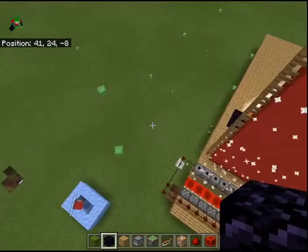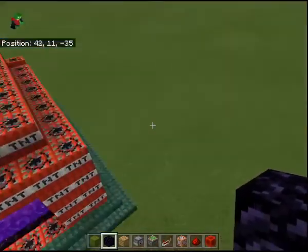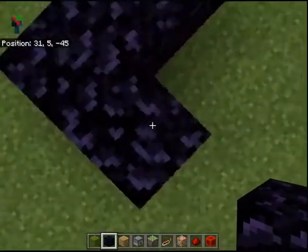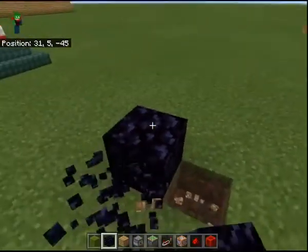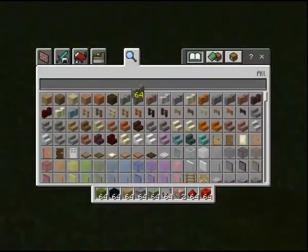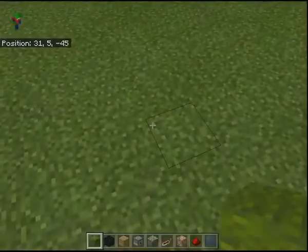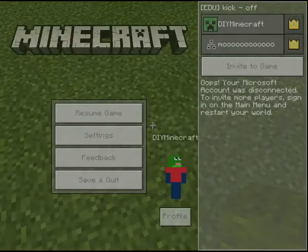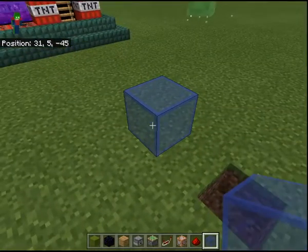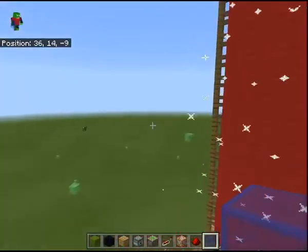What Minecraft is, is just... well, it can be educational. It's an educational resource. It's so, so fun. There are basic building blocks to the game. These are all different blocks you can use. For example, there's blue stained glass. I'm going to place a block right here. Blocks are physical things in the Minecraft world.